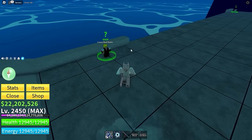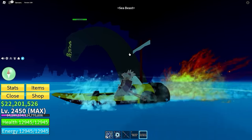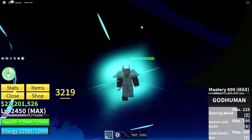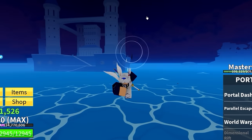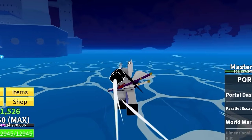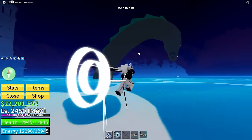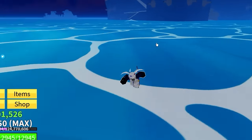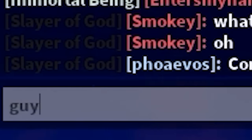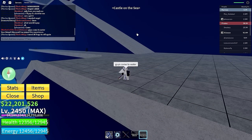I want to spawn Sea Beasts to see how many I can get at once. I go out on a boat and try to summon them. We get two at first, then three, then four. It takes about a 30-second cooldown between spawns. What if you got a full server of 10-million-bounty people all spamming Sea Beasts — that would make a cool video.